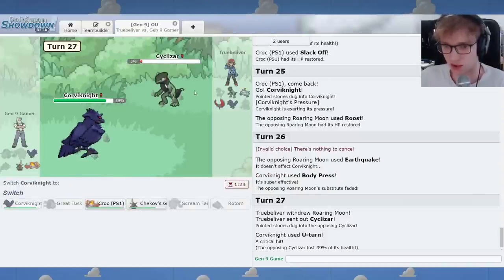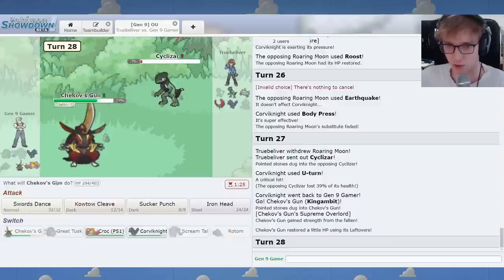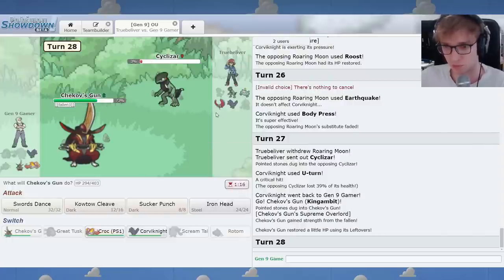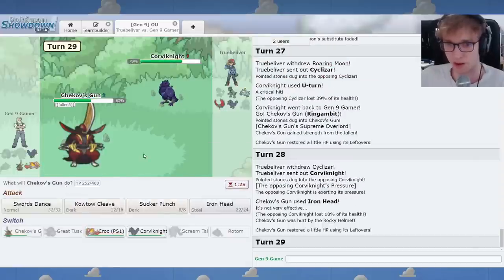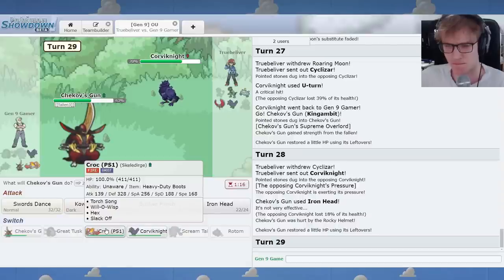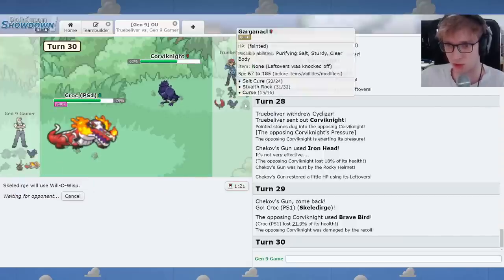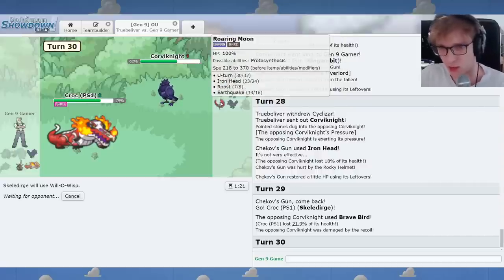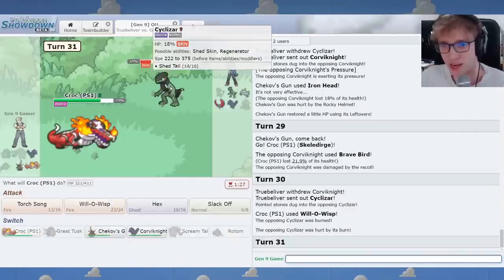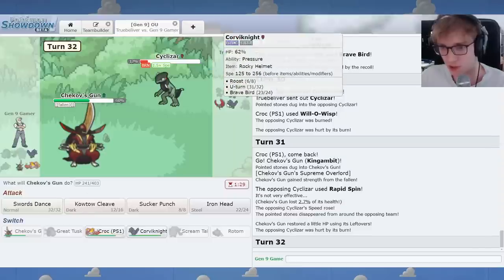Here's the bike. Nice crit there, folks. I wonder if you're Scarfed, because you were faster than Rotom. Let's click Iron Head. I thought that you would go to Roaring Moon actually. Will-O-Wisp is free — it's the best click because Roaring Moon could actually threaten us with Iron Head. Here's the bike. I don't want to get Knocked Off. I'll just go to King Gambit. Rapid Spin.